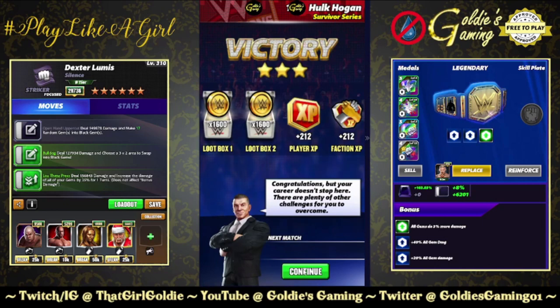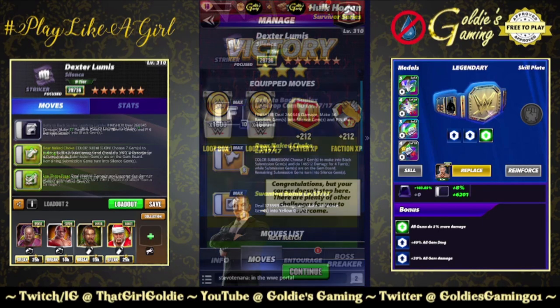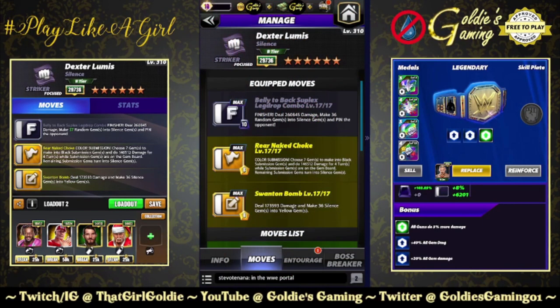Let's see what we can do with him at 4-star. The next build is available at 4-star: finisher, submission, and the swanton bomb. The finisher is the belly-to-back suplex leg drop combo, and I flipped out when I saw this move — they really gave him the kip-up leg drop. Let's freaking go! 10 MP finisher, deal 260,845 damage.